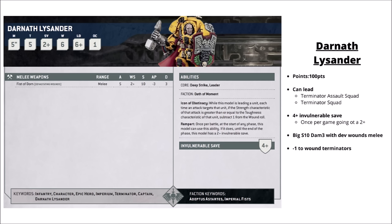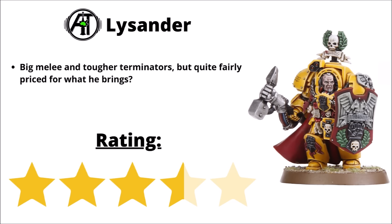For the Imperial Fists, captain of the first company, we have Darnath Lysander — a monstrously resilient Terminator opponent with a massive Thunder Hammer and Storm Shield. The Fist of Dorn strikes at 5 attacks at Strength 10 and Damage 3 with Devastating Wounds, and once per game his shield can give him a 2-plus invulnerable save for one phase. His buff for the Terminators makes them minus 1 to wound rolls if the strength of an attack is greater than their toughness — quite a lot more resilient against the things likely to kill them best. Overall I'd rate him fairly costed — tougher Terminators and a fitting melee profile for 100 points. I've chosen to rate him a 3.5 out of 5.